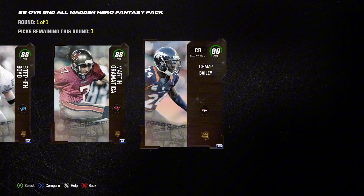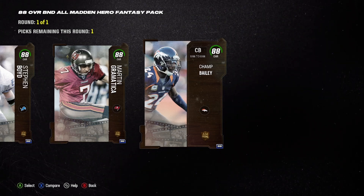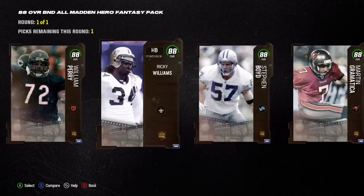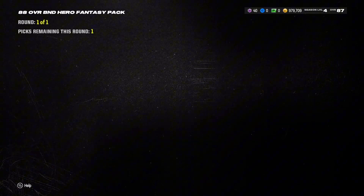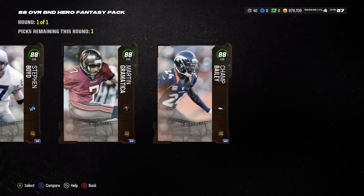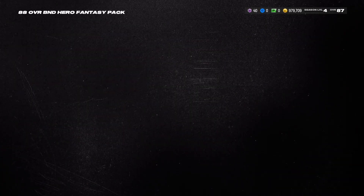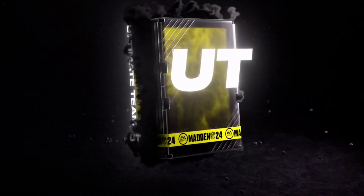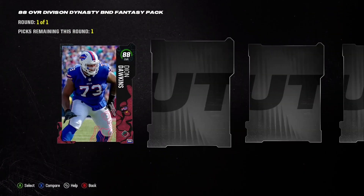Moving on, we have the All Madden promo here. Fantasy pack, 88 BND overall — I'm gonna go Champ Bailey and Grammatica. Grammatica is gonna offer greater kick power than the 85 Daniel Carlson I have, so that'll be a nice upgrade. Champ Bailey at 88 overall — I gotta take my Bronco player. He'll be very solid for us; I'd like the 91 but the 88 is still pretty dang good.